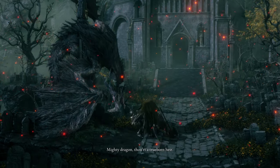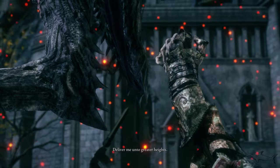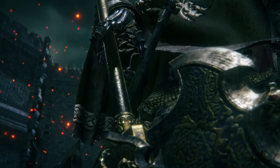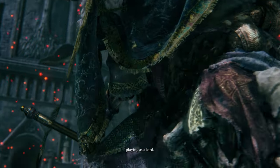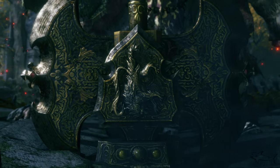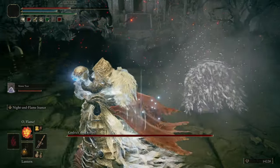Mighty dragon — true born heir, lend me thy strength. Oh kindred, deliver me unto greater heights. Now, the fight for you might be a little different because I already have the Mimic here, but I'm pretty sure you already have a summon — you should definitely come here with a summon.